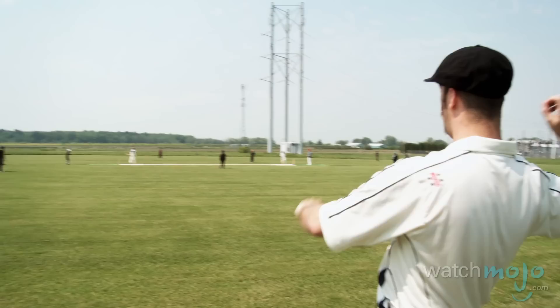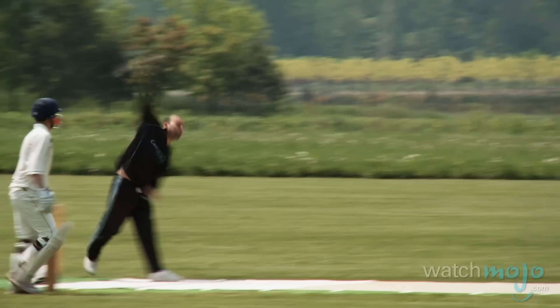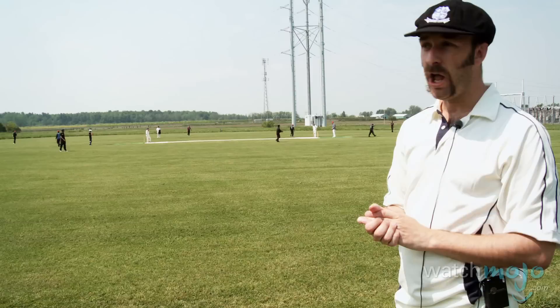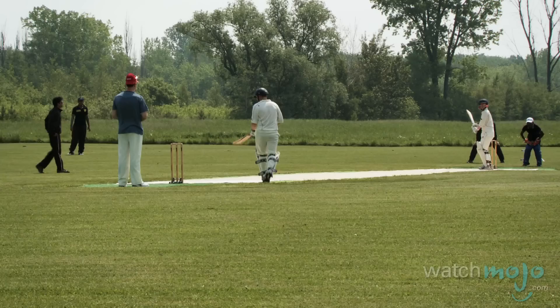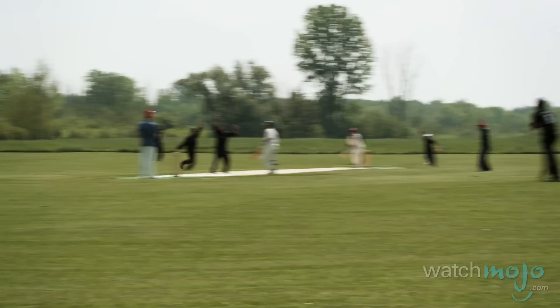You can be out by being bowled out, which is when the bowler bowls the ball, you miss it, and it goes through and knocks down the wicket. Another way to be out, which is more technical, is called LBW — leg before wicket. Basically, that means you're not allowed to stop the ball from hitting the wicket with your body. If the umpire decides that the ball would have hit the wicket if the batsman hadn't stopped it with his body, the batsman's out.